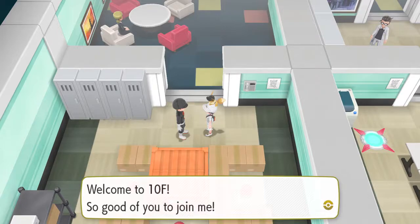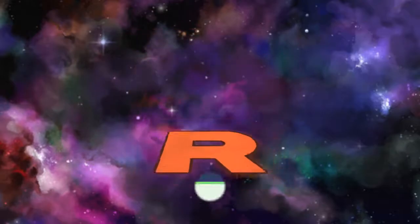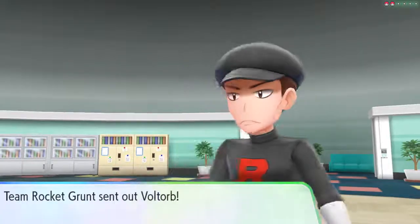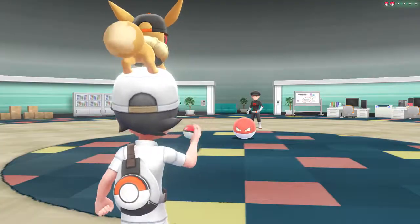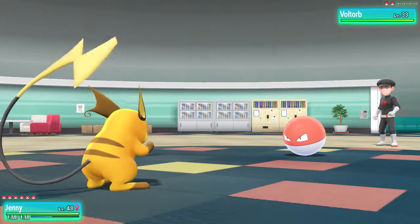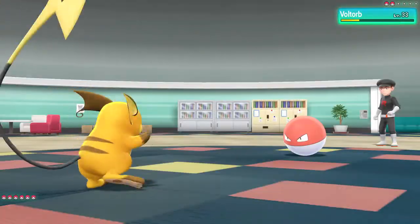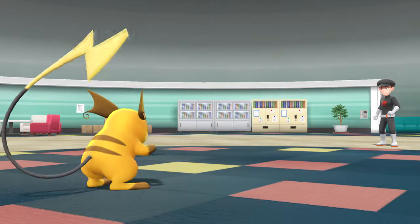There are items here. Welcome to the 10th floor — so good of you to join me! We're that high up. A Voltorb — these guys are going to give me like no experience. There are quite a few items here which I'll pick up, but I think I can do that after we fight Giovanni and we don't even have to fight all these goons.